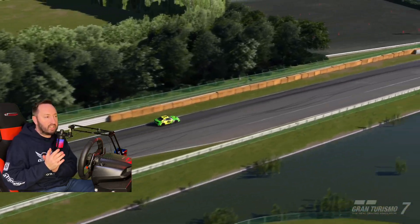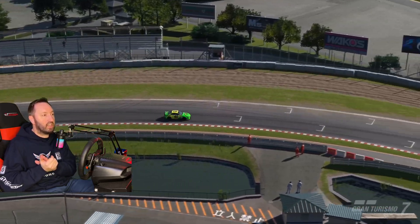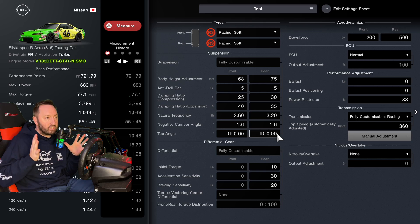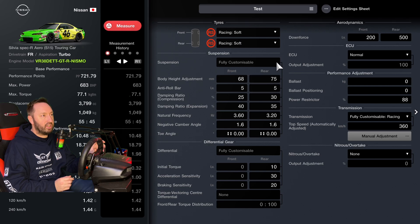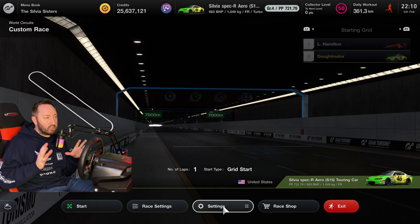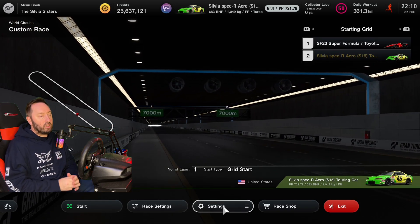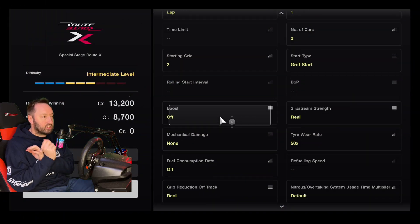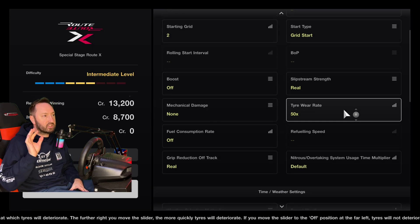We're going to narrow down the tests, isolate the things we're trying to test, and keep control of the things we're not trying to test to see if the results are accurate. The first test will be with zero toe angle front and rear. We're going to be using racing soft tyres, as those tyres are likely to wear out the fastest. I'm going to be on Special Stage Route X, driving only in a straight line, using automatic gears, traction control set to 2, and the tyre wear multiplier set to 50 — so we're going to amplify the effects of tyre wear.